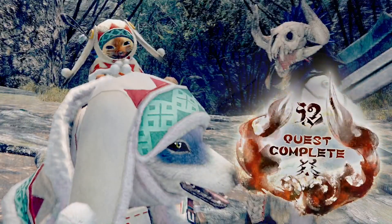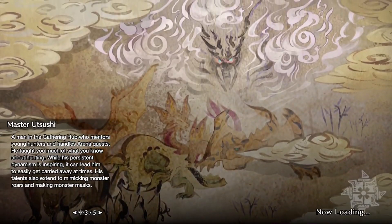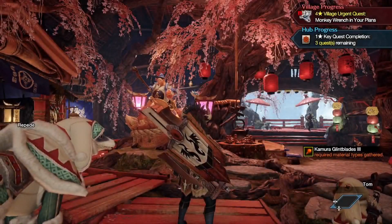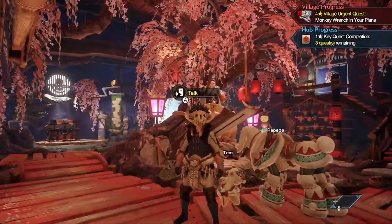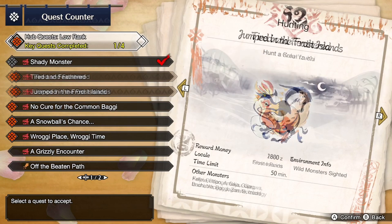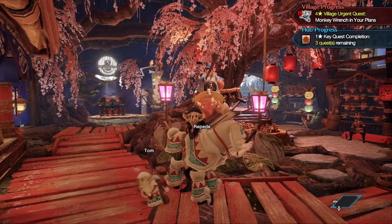Well, that wasn't too bad. I did get the Rank 4 Urgent Quest, because you do the Rampage and then there's an Urgent Quest to go into Rank 4, and that's Bishaten, which is a new monster, but we can wait on that. Anyways, that was an easy one. We're gonna do a few more — six more easy ones, and then we'll get into Rank 4. Not too bad. I will see you guys in the next one. Peace.